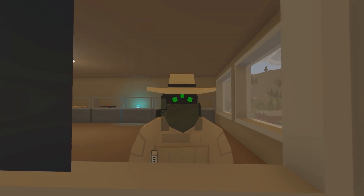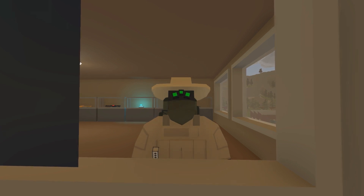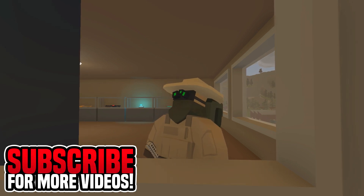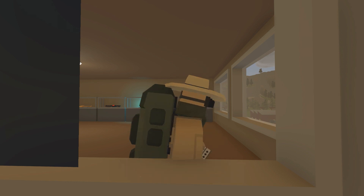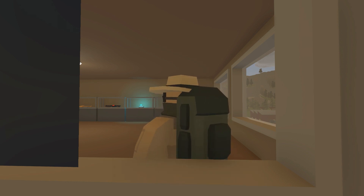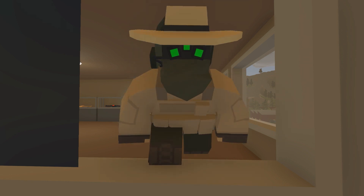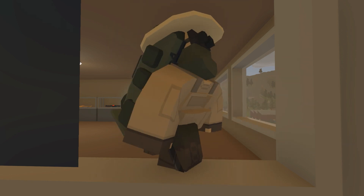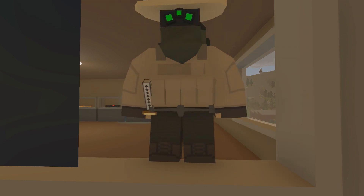Hello everyone, Fodgy here and welcome back to another Unturned Life episode. If you're wondering why there's a window missing right here, that's because I'm trying to build some sort of exit so I don't have to go down the stairs all the time — it's literally just a ladder, but that's my plan. I don't know whether to take the window out here or over there, but for now this will do. Let's go.